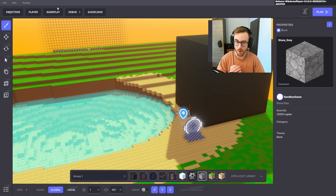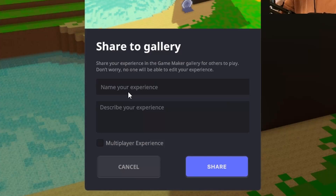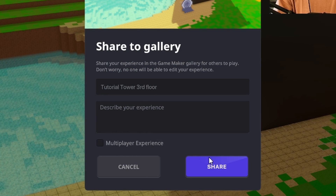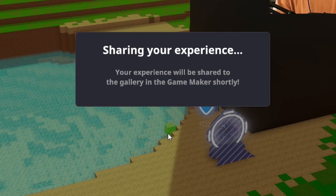Now we share our experience by pressing publish, share in gallery, and name it 'Tutorial Tower Third Floor.' We describe it as 'Tutorial Tower Third Floor — completed multiplayer experience' and hit share. It's done!